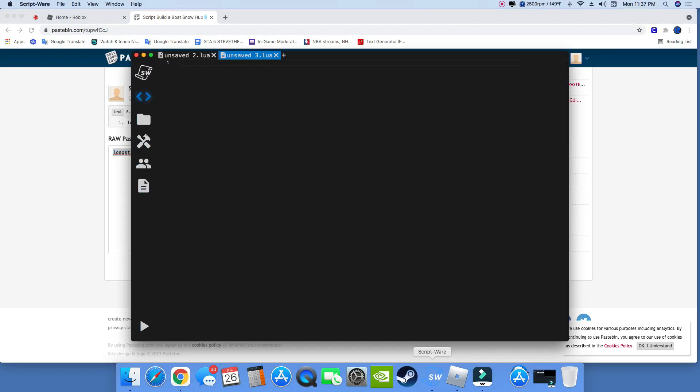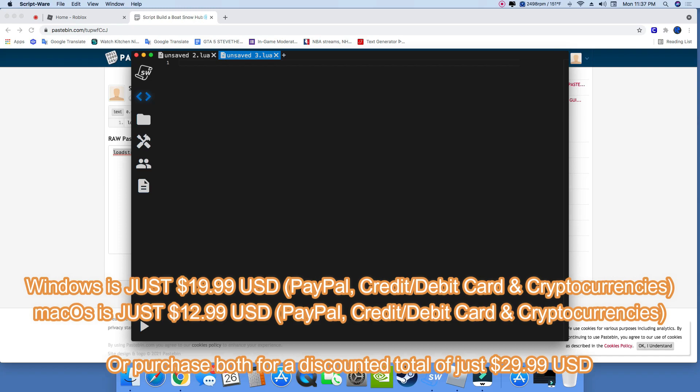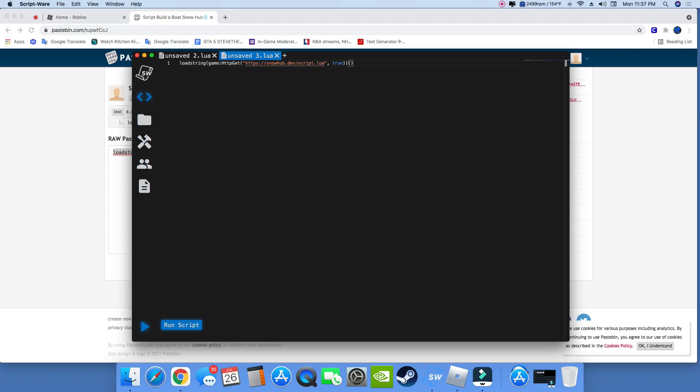Move to your executor. I am using Scriptware. It is a paid executor for macOS and Windows. Prices are on the screen right now. Go ahead and paste in your script and run script.